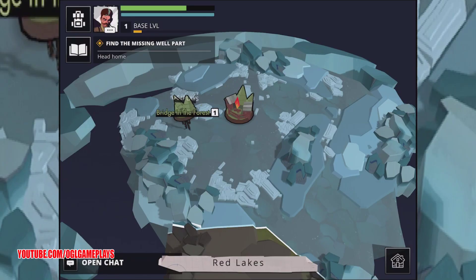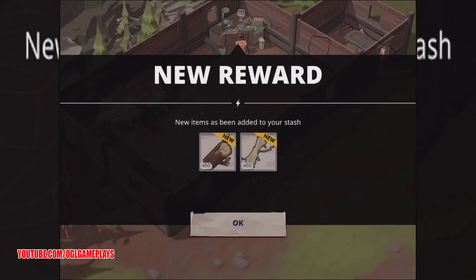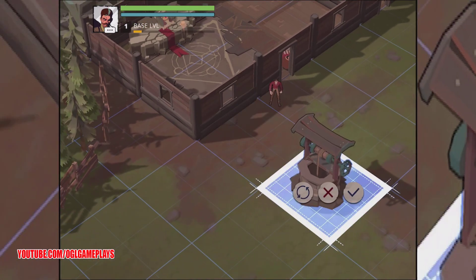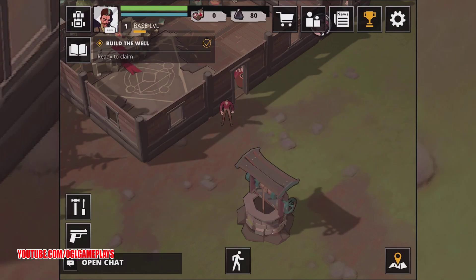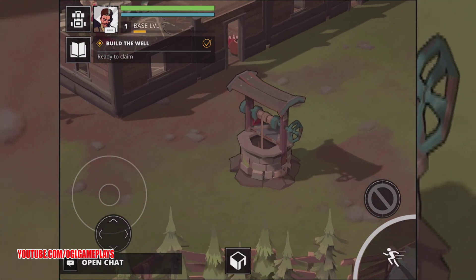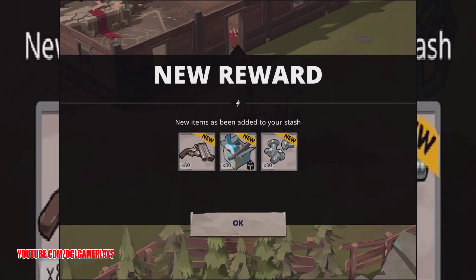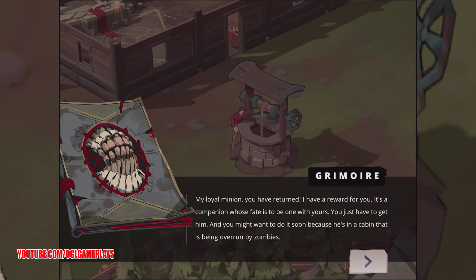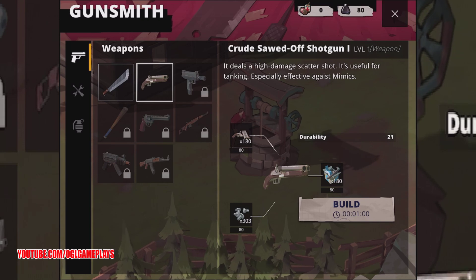Let's exit and go back to the world — back home. Now that we have the piece for it, we need to build a well. Let's place it here — nice place for a well. We have a big camp and it's done. Let's claim the reward. A story character says: 'My loyal minion, you have returned — I have a reward for you, a companion whose fate is to be one with yours. Get him soon because he's in a cabin being overrun by zombies.' We have a new objective.